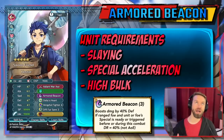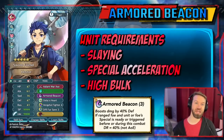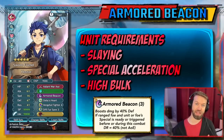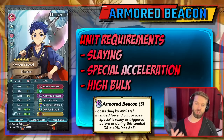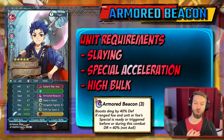The big thing is why you would want to use this. It's a special that allows a tank to actually do damage back and reduce damage coming in. What do you need to use it? You need Slaying, you need Special Acceleration — that's key — and you need high bulk.